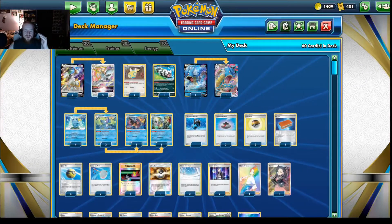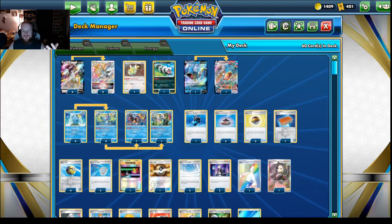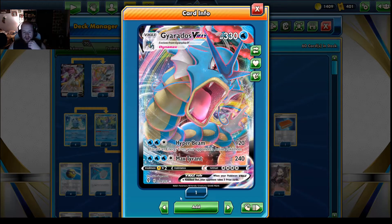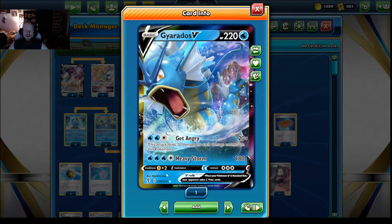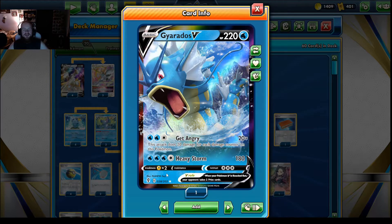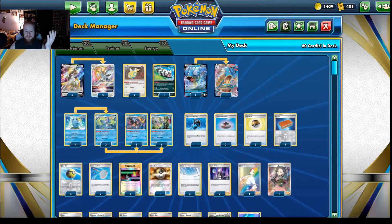There's also another strategy with one Memory Capsule, which lets you use an attack from one of your Pokemon's previous evolutions. Gyarados VMAX has 330 HP like most Pokemon VMAX. This allows you to use Get Angry, which is Gyarados V's first attack, doing 20 damage times the damage counters on this Pokemon. So if your opponent hits your Gyarados VMAX, you can retaliate with Get Angry and do a considerable amount of damage right back.